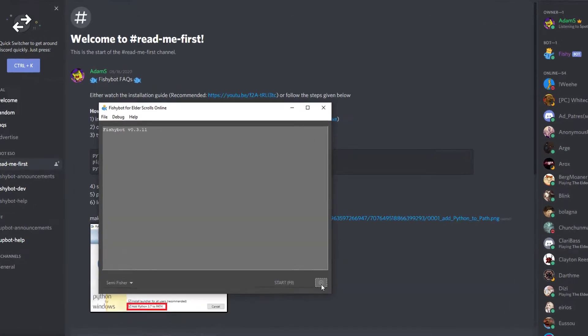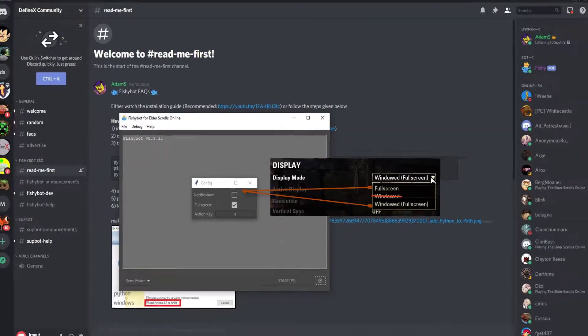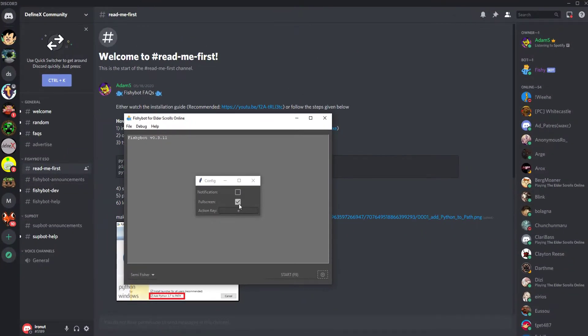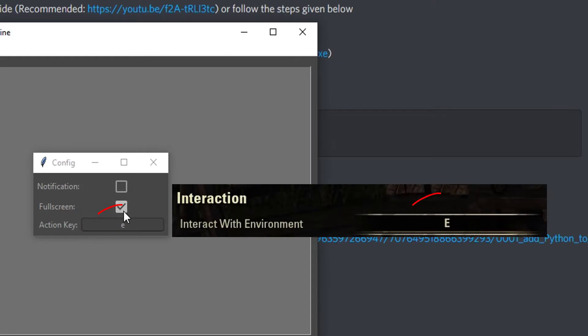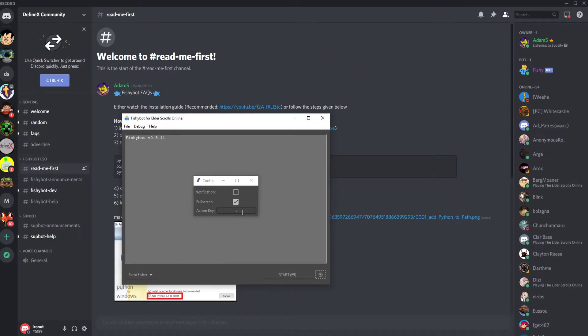If your game was running in Full Screen mode or Windowed Full Screen mode, tick the Full Screen button. Set the action key to the same button which is bound to the Interact with Environment button in the ESO game — which for me is E.